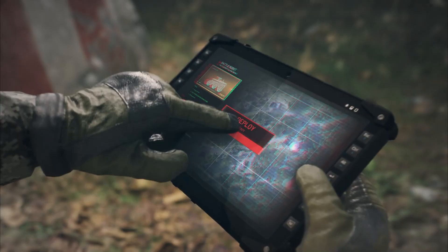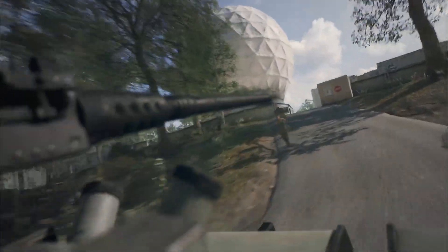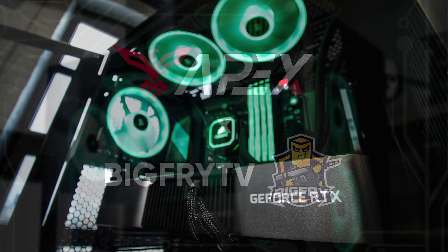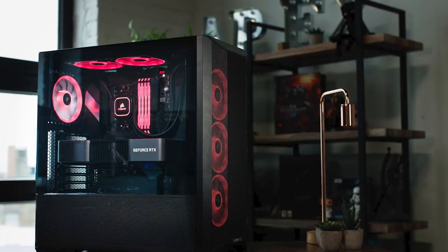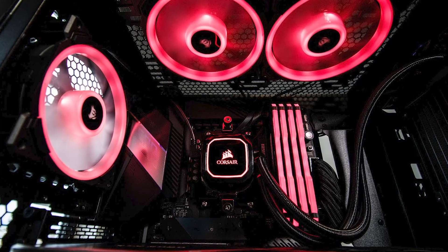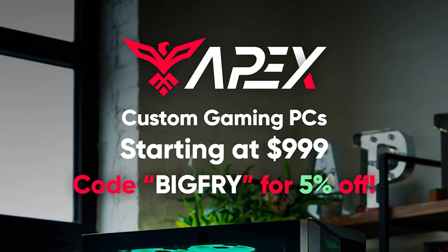This news is surrounding the PC release of World War 3. If you guys aren't on PC and you're looking to get into it, check out my link down below for Apex Gaming PCs. You can use code BIGFRY for 5% off your order of a new pre-built system. If you don't know how to build PCs and you just want somebody quality to build it for you, they're the ones to go to.